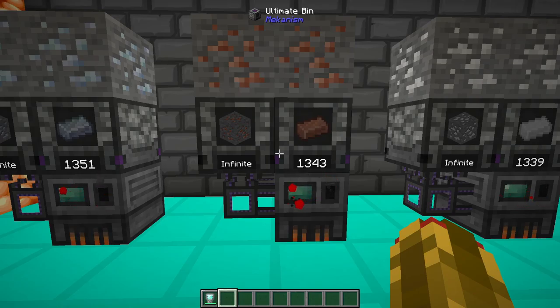Copper is a very common ore, spawning almost anywhere below level 64, but would be more common lower down. A 4x4 chunk can be expected to yield around 600-800 ore. Copper can be smelted into an ingot using a furnace or an energized smelter.